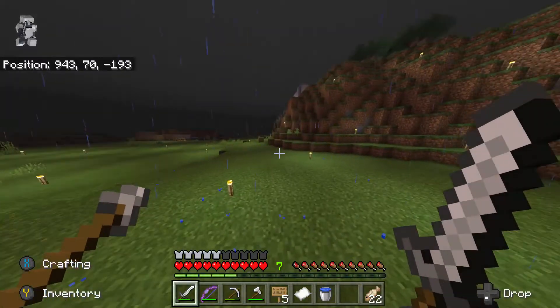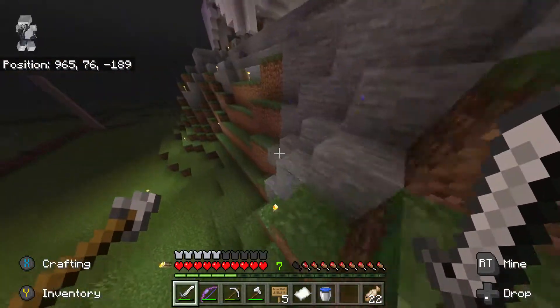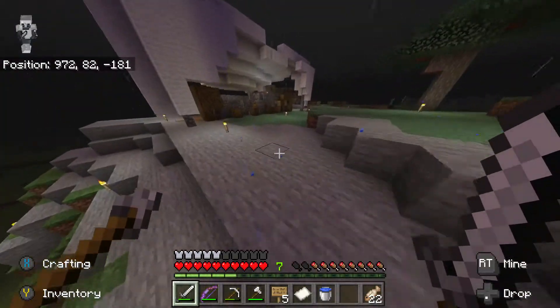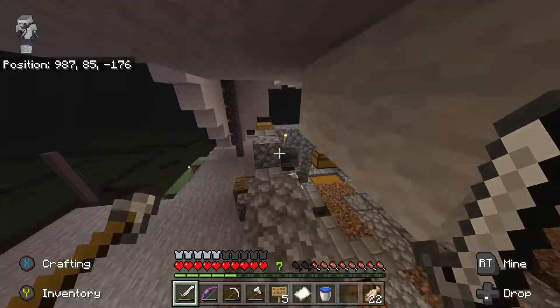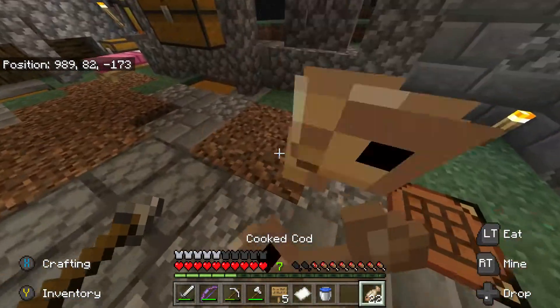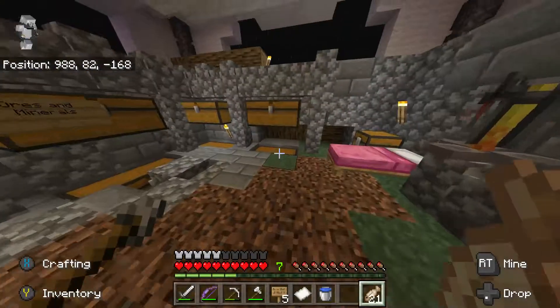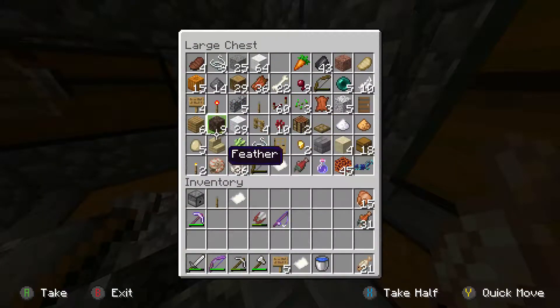I ended up losing all my stuff including my overpowered bow, which had Power Five on it. It didn't have flame — wait, actually it did have flame and punch on it. I believe it was a one-shot one-kill to all mobs, but not on players. I lost that, lost both my diamond pickaxes, and no diamond sword.